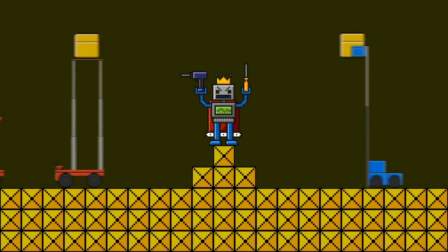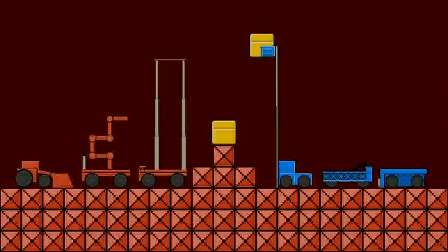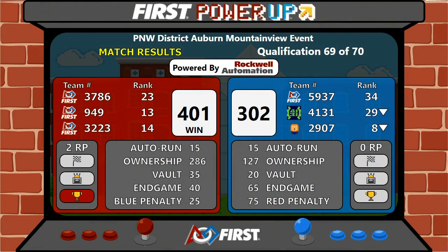Match results are on there. Your winner in that match was your Red Alliance. Red takes home the win: 401 points for your Red Alliance, 302 for your Blue Alliance.